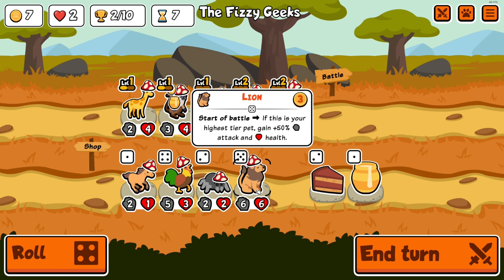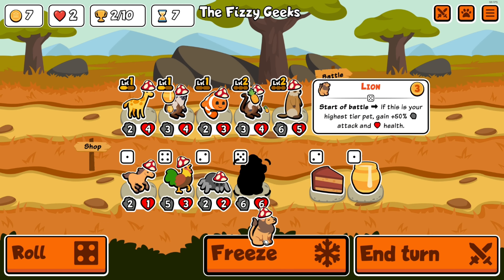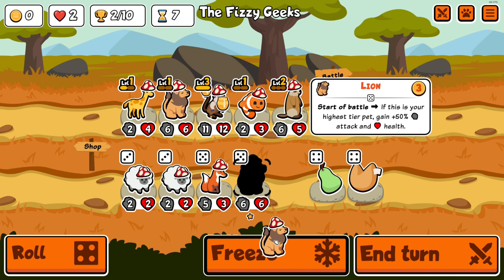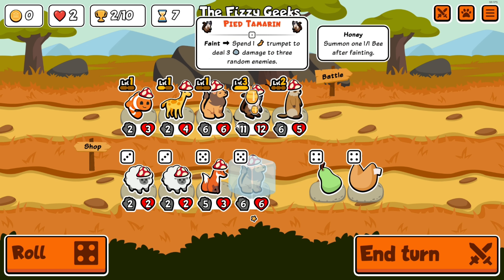We level up into a lion, and because I haven't seen anything super strong in this pack so far, it's like okay let's go with the lion. Double level up and we get another lion, so yeah, let's go with the lion — that'll be a good pet to help along this tamarin.